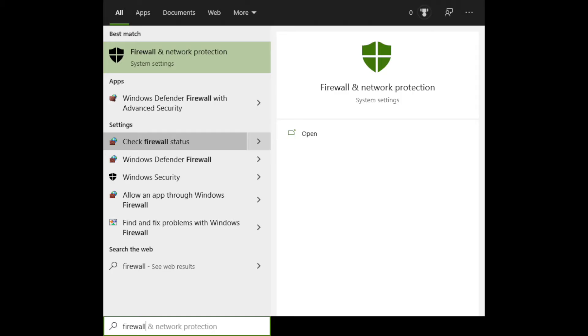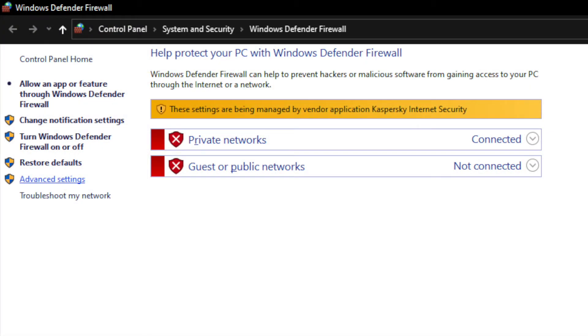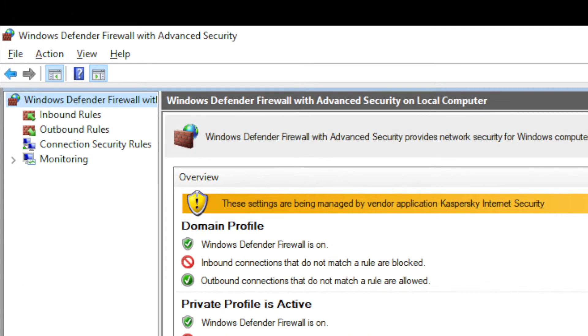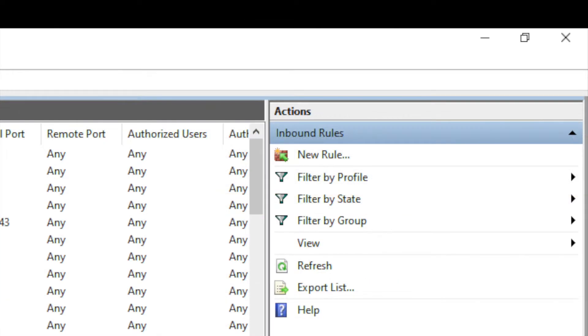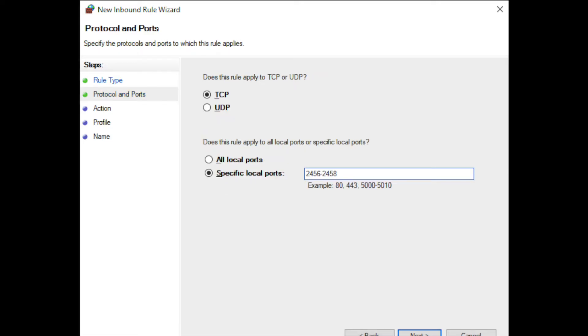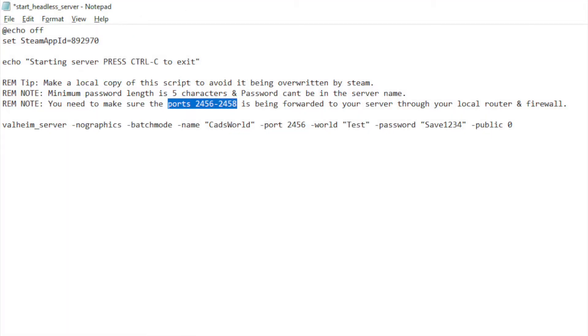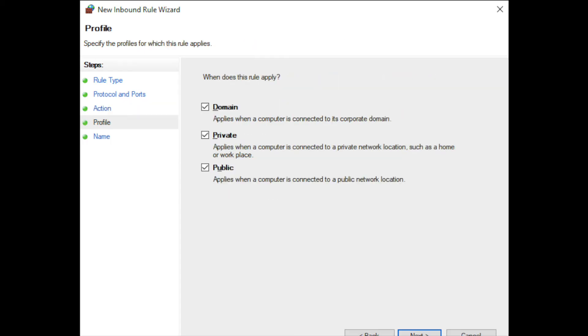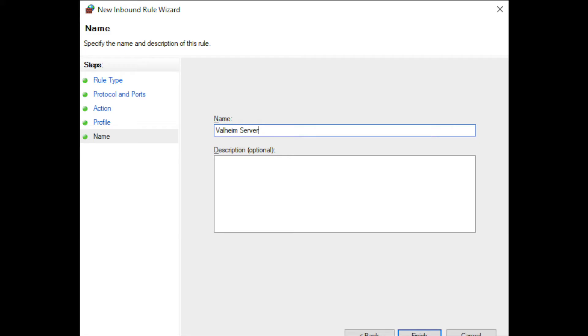Search for 'firewall' and open 'Check Firewall Status', then click 'Advanced Settings'. On the top left you have Inbound and Outbound Rules — this is where we have to add four new rules. Click 'Inbound Rules' first, then 'New Rule' on the right. Choose 'Port', then 'TCP', and type 2456-2458 in the field. That means ports 2456, 2457, and 2458 are open. These ports can be found in the first three points of the config file. Next, make sure the connection is allowed, that all three rule types are chosen, and then give your rule a name, for example 'Valheim Server'.